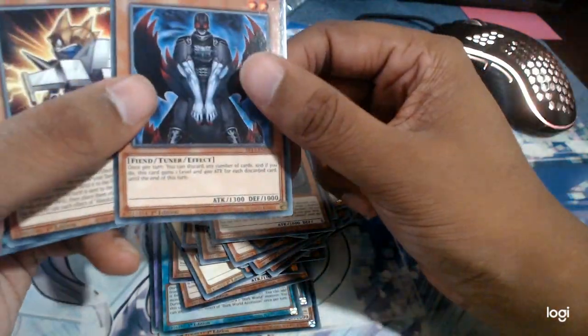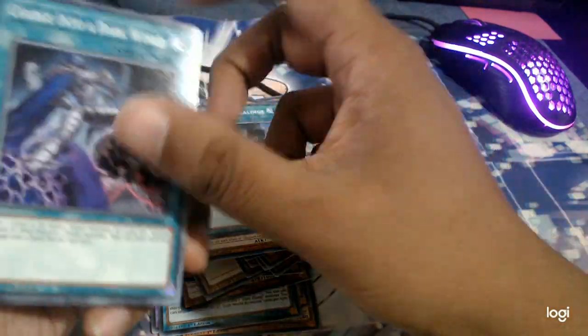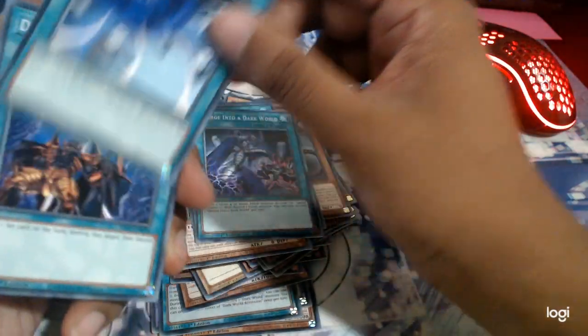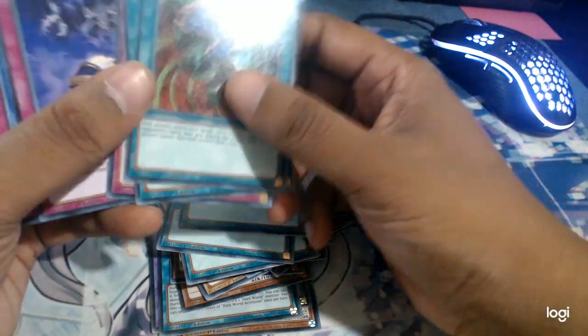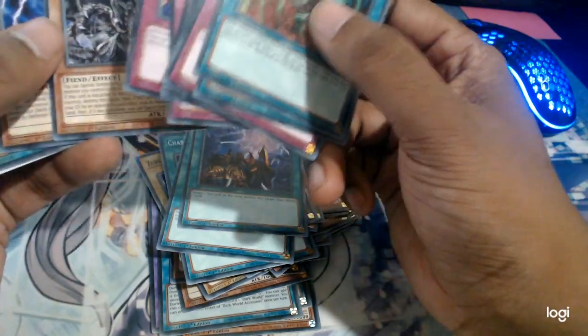And here we go — the Dangers have also been reprinted. Lilith, Fabled Raven, Absolute King Blackjack. Dark World Dealings, which is great. Charge into a Dark World, Gateway to the Dark World, Dark World Lightning, Drag Down into the Grave, Card Destruction, Deck Devastation, and Skill Drain. And obviously the Grapha Snow combo with the gates.